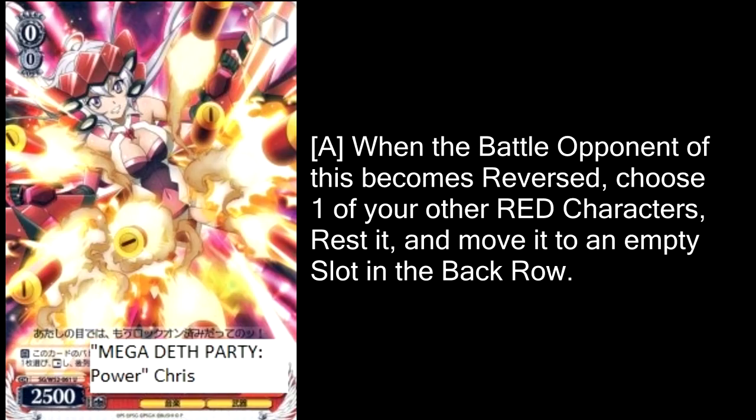Mega Death Party Power Kris is not only a fun name to say, but is also a very interesting card because if it reverses a character, you can move one of your other characters to the back row and rest it, meaning it actually saves reversed characters. At only 2,500 power, you can't make super huge plays with this, but you can make interesting little plays near the beginning of the game. The synergy between this and a suicider is pretty great — you can use a suicider to reverse something, then use this to reverse a character and save your suicider so you can suicide something else next turn. Not a game-winning card, but definitely a card with some potential.